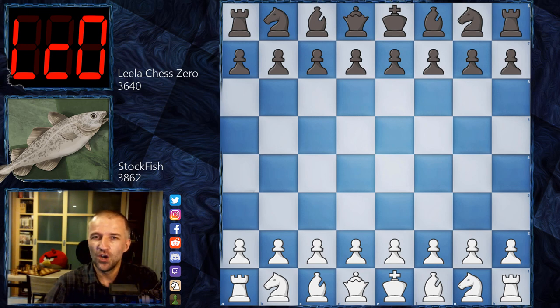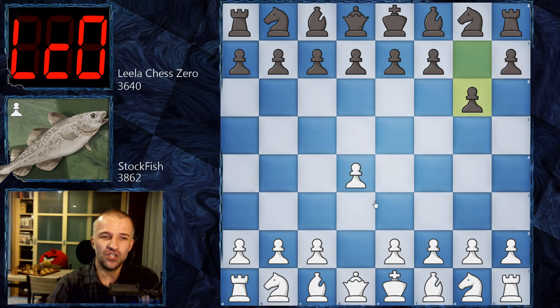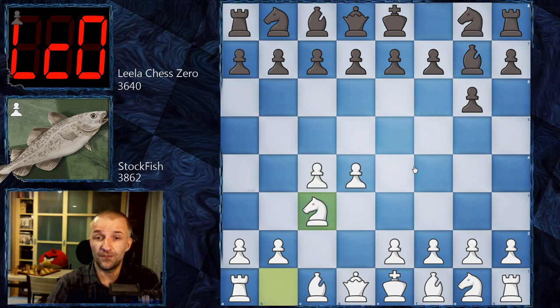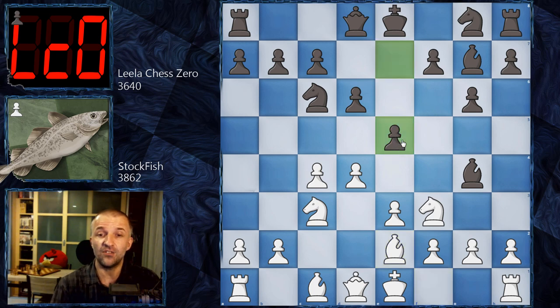So without further ado let's see what happened on the board. Stockfish as white opened with d4, but we have six first moves prearranged, so we cannot say Stockfish started this way. We have g6, c4, Bg7 — so the Modern Defense on the board. We have d6, Nf3, Bg4, e3, Nc6, and now Be2 and e5, and this is the end of the book.